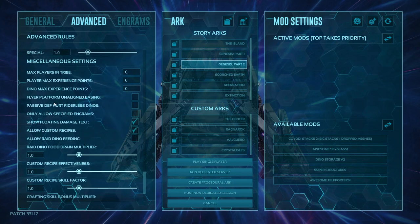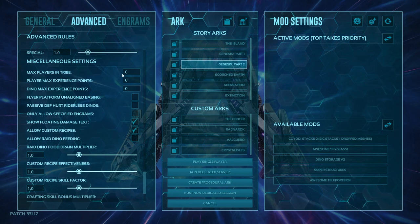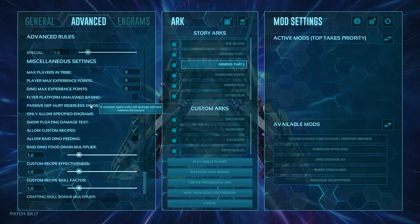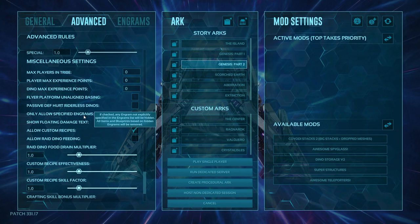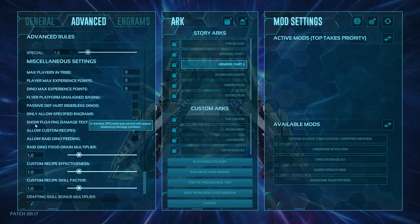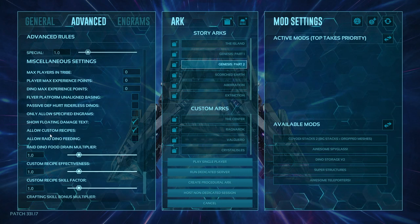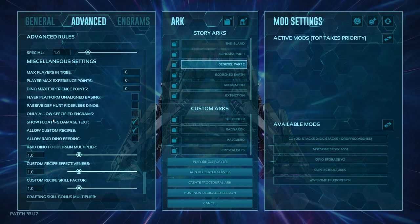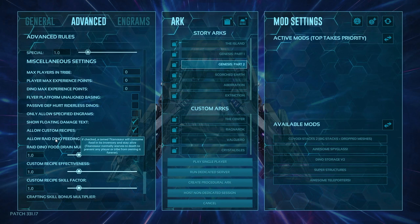Miscellaneous settings: max players per tribe is self-explanatory — set to 0 if you don't want to cap it. Max player experience points lets you cap how much experience players can earn. Dino max experience is the same for dinos. Flyer platform unaligned basing simply means whether someone not in your tribe can stand on your platform. Passive defense hurt riderless dinos — spiked walls and similar structures will hurt wild or riderless dinos walking into them if enabled. Only allow specified engrams lets you choose which engrams are available from the engram list.